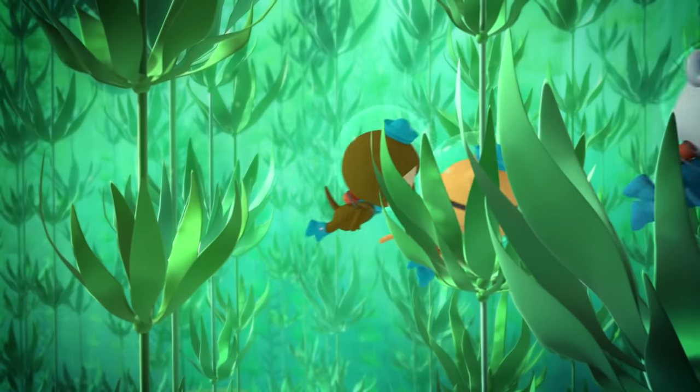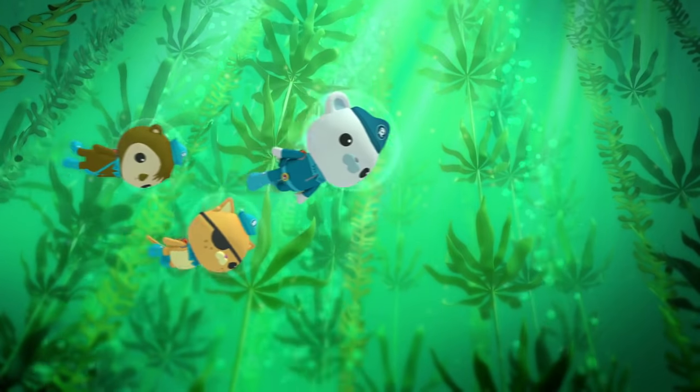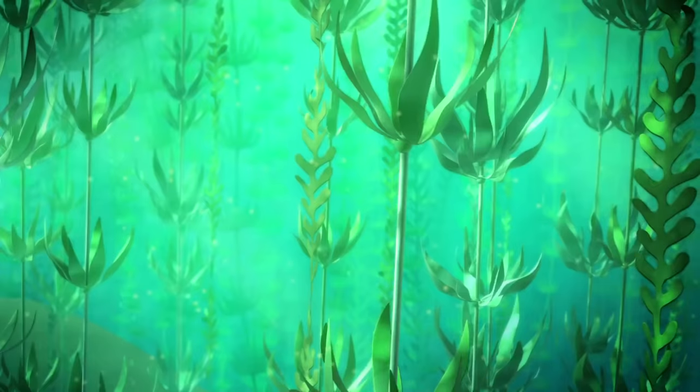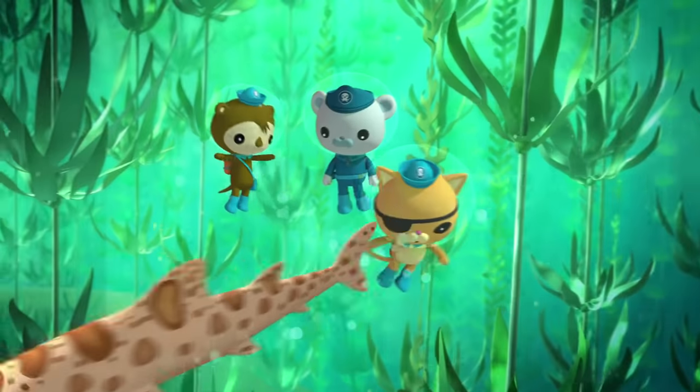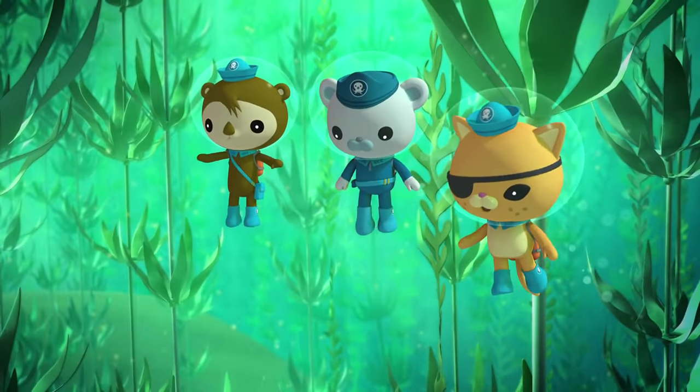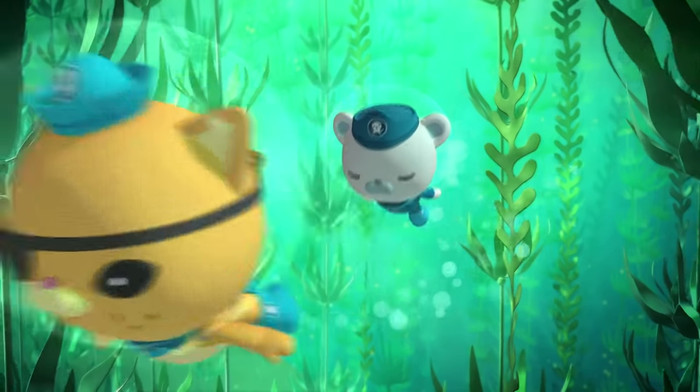Amazing! Giant kelp is the tallest plant under the sea! It stretches up and up so the kelp leaves can reach the sun! Just like a forest on land, a kelp forest is a home for lots of different creatures! It won't be easy to find the Gup Bee in a kelp forest this big, but according to the gup finder, we're close! This way! Watch out! There's a big orange shark in the forest! Orange shark? Hold on! That must be the Gup Bee! Come back here!